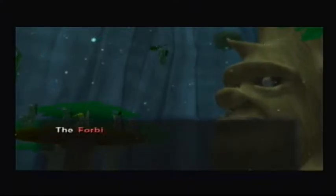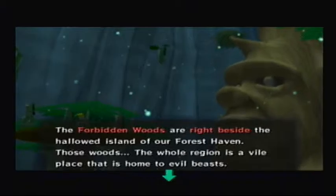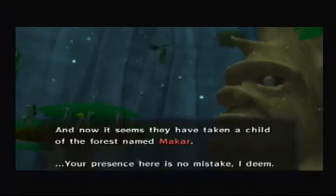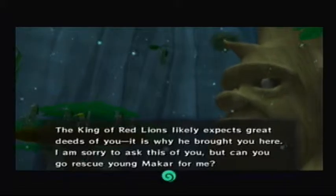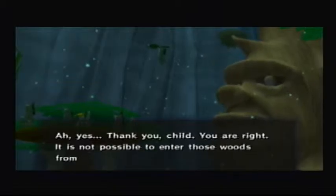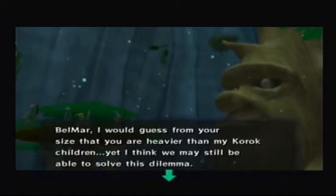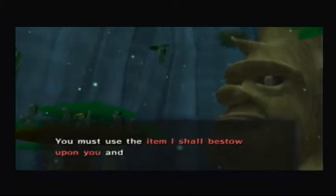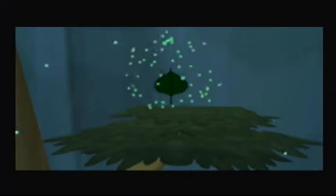Belmar, you have heard all of this. The Forbidden Woods are right beside the hallowed island of our Forest Haven. Those woods — the whole region is a vile place that is home to evil beasts. Now it seems they've taken a child of the forest named Makar. Your presence here is no mistake — King of Reliance likely expects great deeds of you. I'm sorry to ask this of you, but can you go rescue young Makar for me? People cannot fly through the air. Ah yes, thank you child, you are right. It is not possible to enter those woods from the sea. Belmar, I think we may still be able to solve this dilemma. I must use the item I shall bestow upon you to fly through the sky — which is pretty awesome, because we get an item. Here — I'll just sprout one little leaf. Yay!